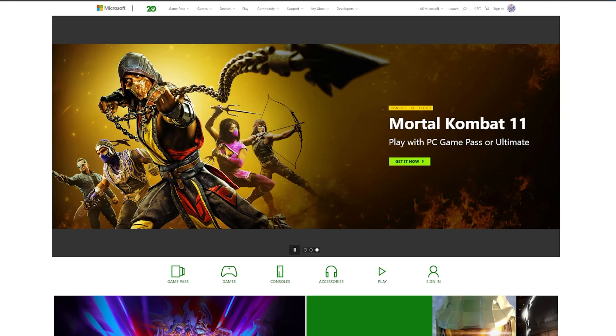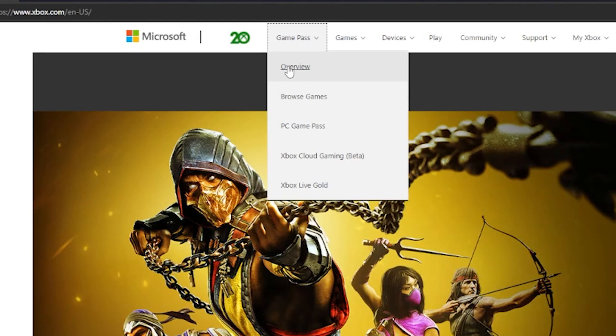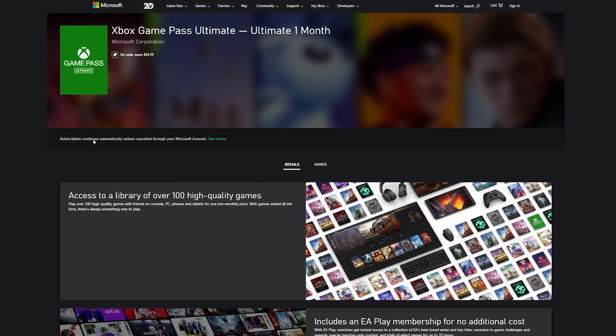If you're on your computer, go ahead and point your browser to Xbox.com. There is a Game Pass drop-down menu — hover over that, scroll down to Overview, and click on that. You'll see an option to join Game Pass and Game Pass Ultimate for only $1. That initial conversion month is only $1.